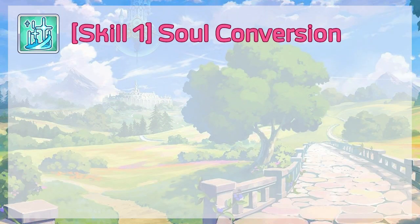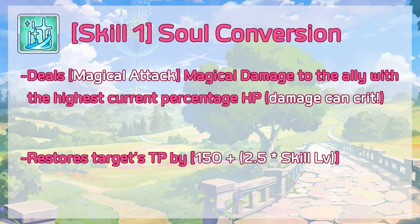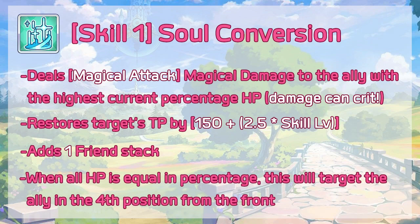Luna's Skill 1 is Soul Conversion. This deals magical attack magical damage to the ally with the highest current percentage HP, and this damage can't crit. This restores the target's TP by 150 plus 2.5 times skill level. This also adds 1 friend stack, and when all HP is equal in percentage, this will target the ally in the 4th position from the front.